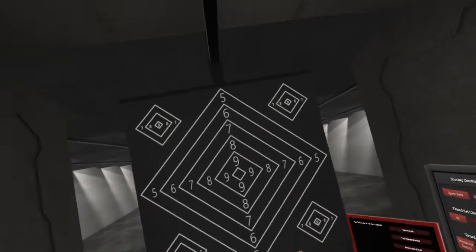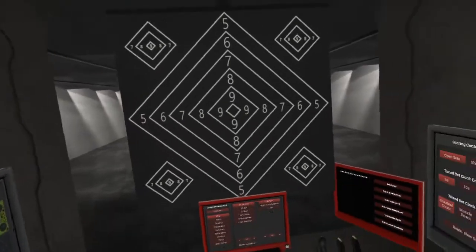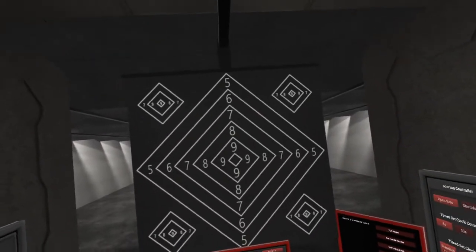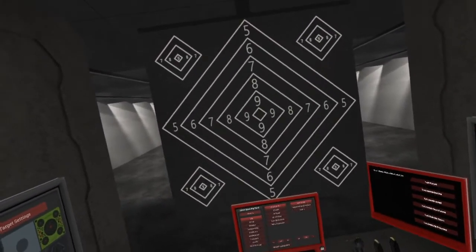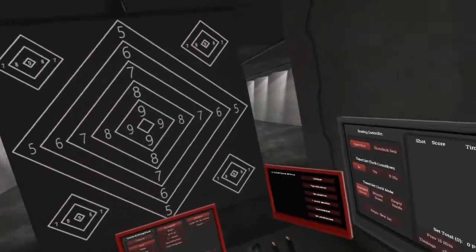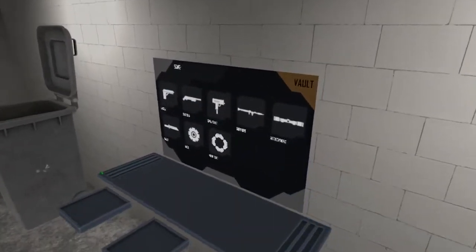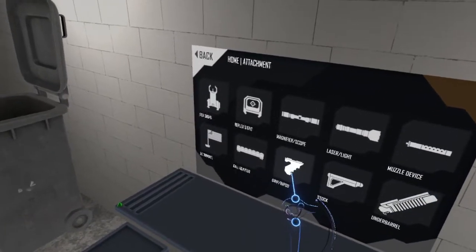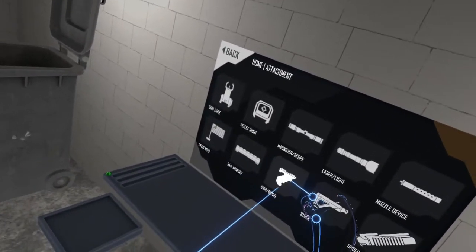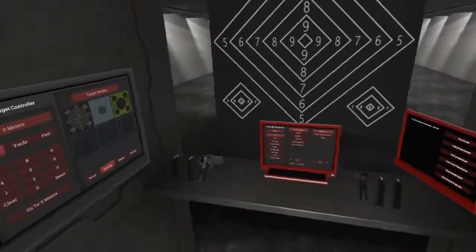Hello and welcome back to another Hot Dogs, Horseshoes and Hand Grenades. I'm Sea Survivor, and today we are going to be taking a look at Update 90 Alpha 3, which adds quite a few things, but most importantly some very fiddly bipods. But first, some other changes.